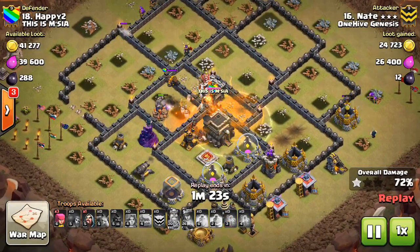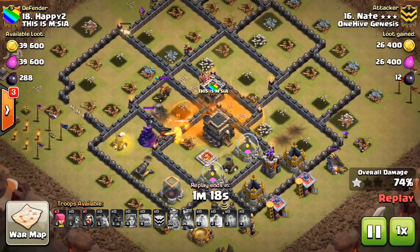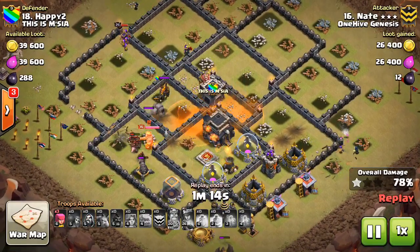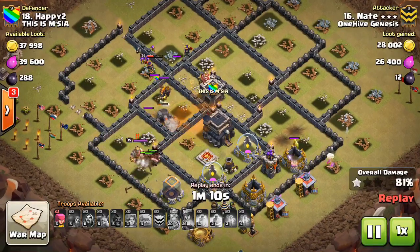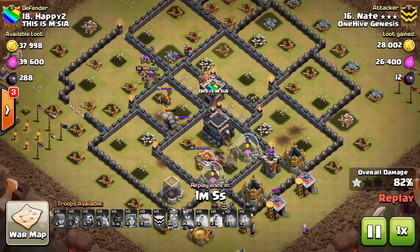All dark spell brewing time has been decreased to 10 minutes, and all elixir spell brewing time decreased to 20 minutes. All good stuff there — just makes spells a little less time-consuming to make. They've done this twice now, and it's always a welcome change since spells do take a while.